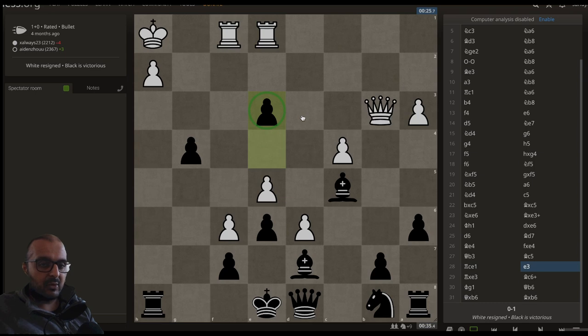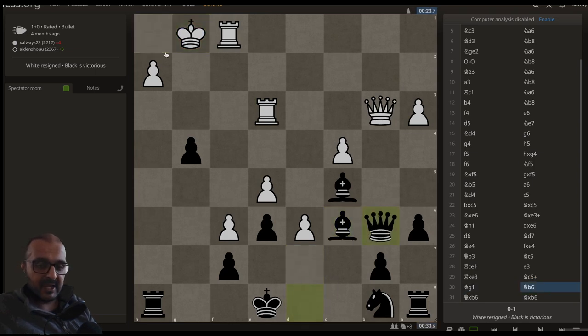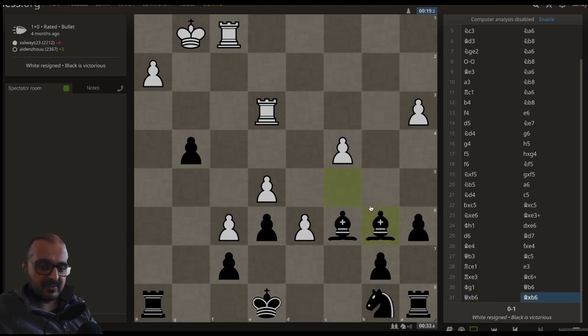This isolated pawn is completely surrounded but still has to be removed. So we have Rook takes E3, and in this position you get the feeling that maybe Black is run by a secret GM, because most of us would take the rook on E3. However, there is a much stronger move: Bishop C6, check. White is going to lose a rook anyway. King G1, Queen B6 — the rook is totally pinned. White tried to get queens off the board: Queen takes B6, Bishop takes B6, and it was in this position that White resigned.